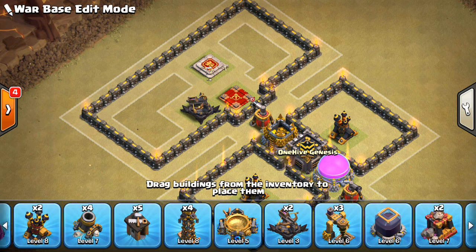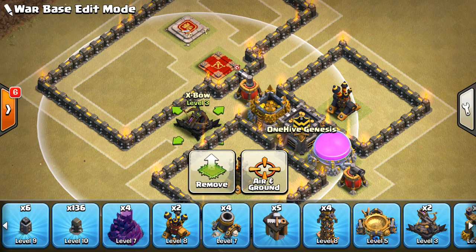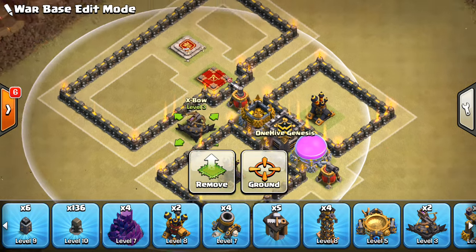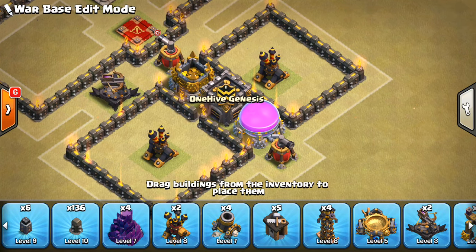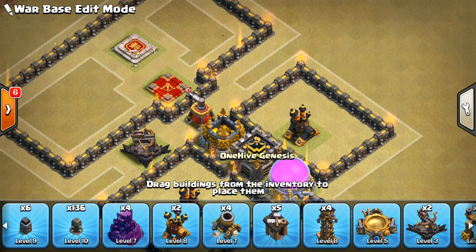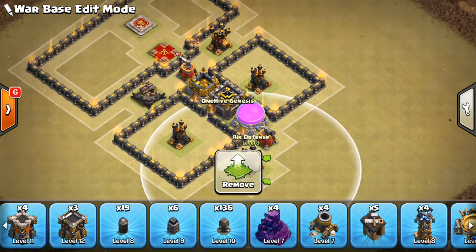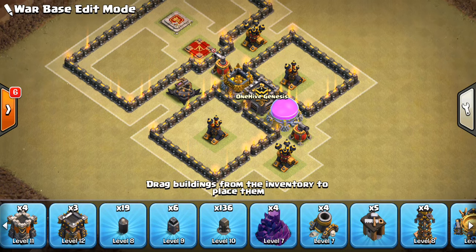We can fill in a few defenses in just a moment. Obviously some of my stuff is upgraded, but just pretend it's Town Hall 9 level just for the sake of this. Let's put the Expo back here and put that guy on ground. That way it's a little harder to get to it. I don't think it needs to be on air for this because we have some pretty well-defended air defenses, to be honest. But we're going to put another air defense there and then another one down here.